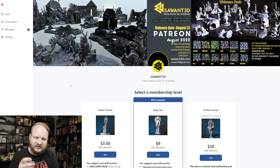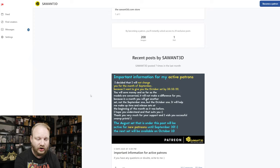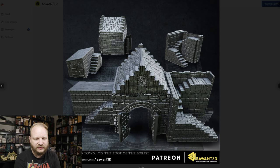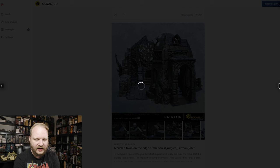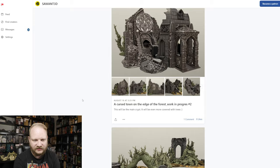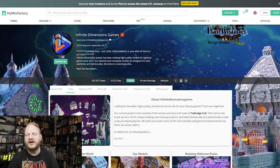Next we have Savant 3D — not sure if that W is like a V or some kind of German thing, but what I do know is I want this stuff. Nine bucks a month, and even if nothing else you can get the welcome pack for $3.50. The pieces are quite large and look great. A lot of it reminds me of the starting area in the ARPG Grim Dawn — broken houses with a few scatter things. The trees look great. They just do a ton of great, cool-looking stuff, so definitely check them out.